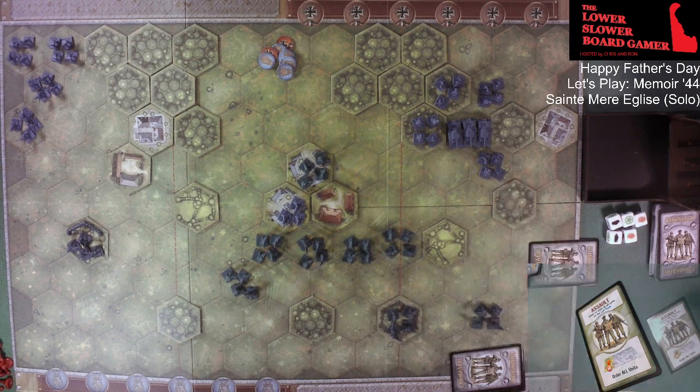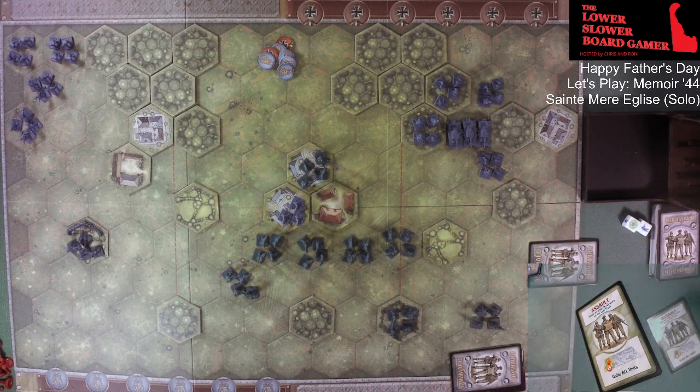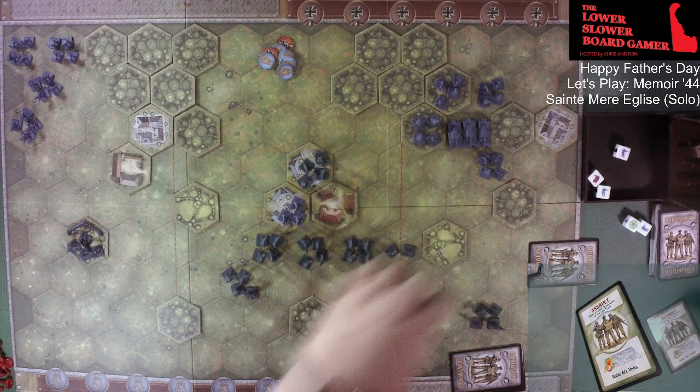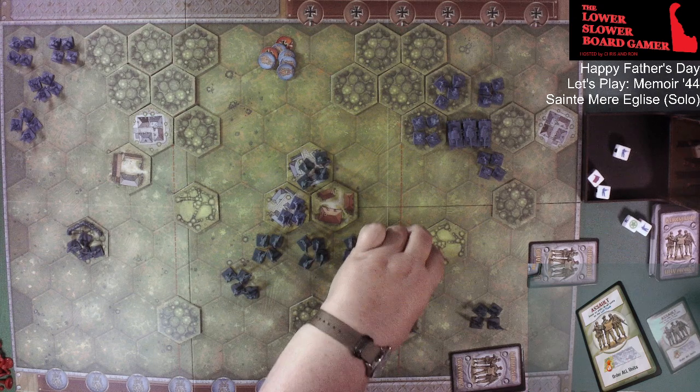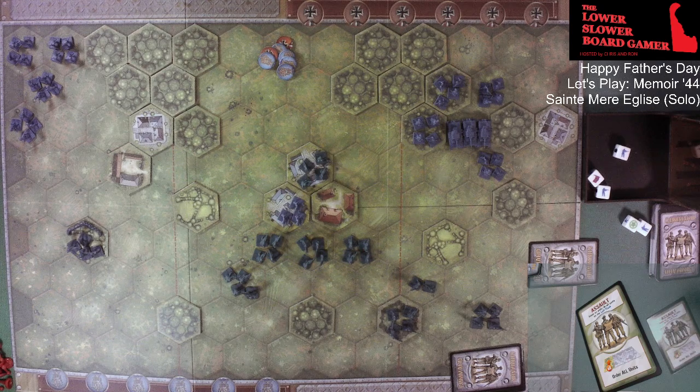The only ones that can attack are right here, so they're going to roll their three dice. Two hits and the rest retreat — they're going to retreat right here. And the tanks are in it, already ready.